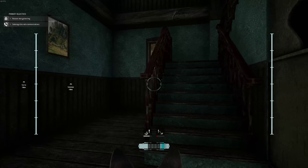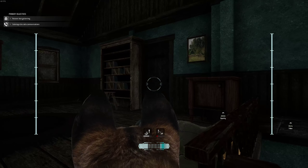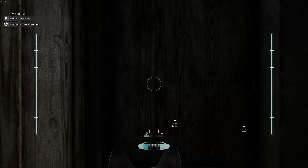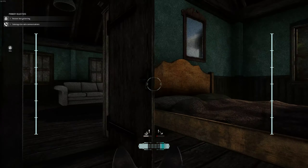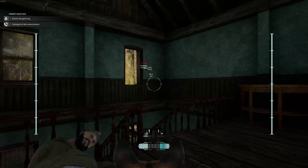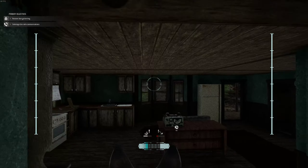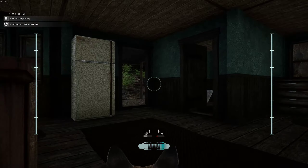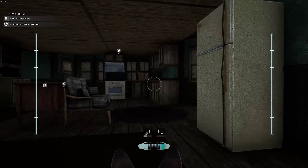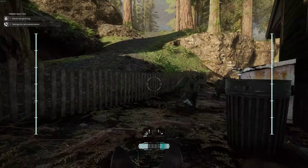There doesn't seem to be anybody downstairs. There is a bad guy but he's dead. Apparently the dog can unlock doors — smart dog! Also the camera doesn't dip and weave as the dog moves. But that's the machine you want right there. Since we know the area is clear with no bad guys, we can send our team in. Doggy will go back to James.